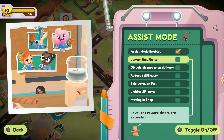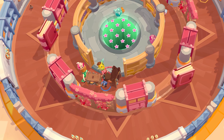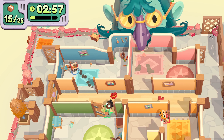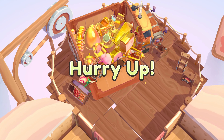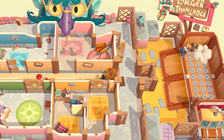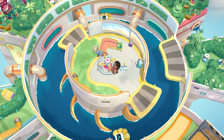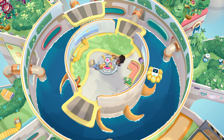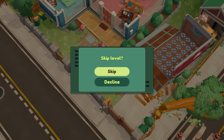Assist mode can be toggled on and off at the start of any level, and players are never penalised for doing this. You'll also never miss out on any content in the game. Feel free to mix and match the different settings to best suit how you want to play. Turning on longer time limits might help you finish the level, and this can be great with younger kids. Sometimes the added puzzle of organising a messy truck can be overwhelming, so we added a setting that makes your objectives disappear when they've been delivered to the truck. Turning on reduced difficulty removes or slows down some of the more dangerous and tricky obstacles. If you're finding a level a bit too difficult, with Assist mode turned on, you can just skip it.